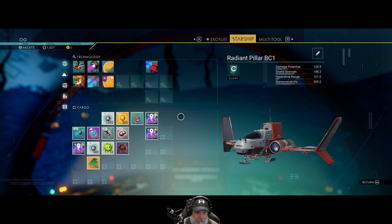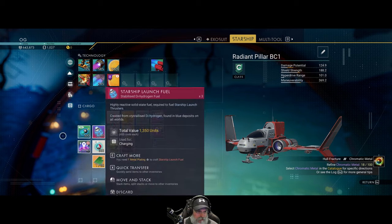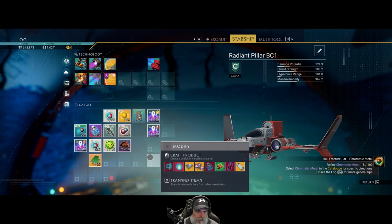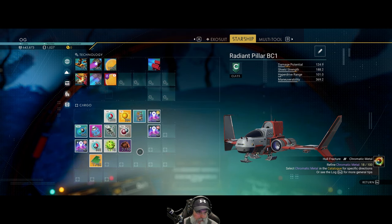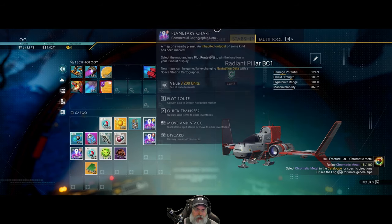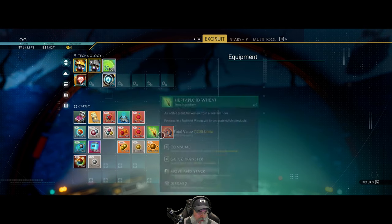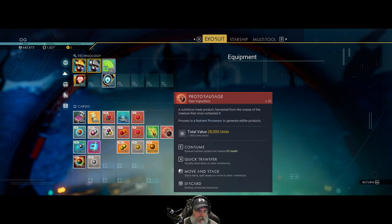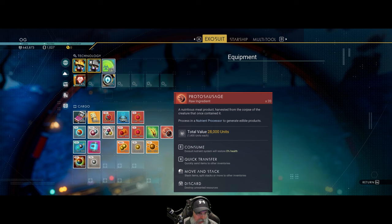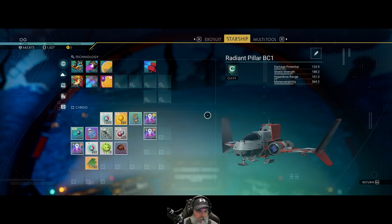We only have nine available, so if we can open up fourteen slots on that ship to get this stuff moved over, we can then take off if we decide to do so. We also have some room in our exosuit. That item there is actually worth quite a bit of money — I had to kill a creature that attacked me, so that's where that came from. I'm looking here — this is dihydrogen; do we have any dihydrogen in the starship? We do not.